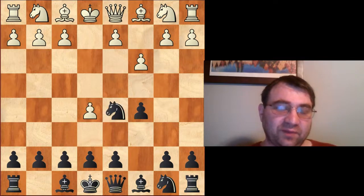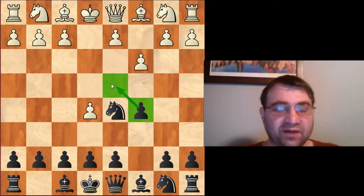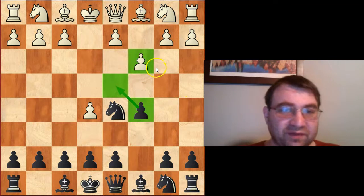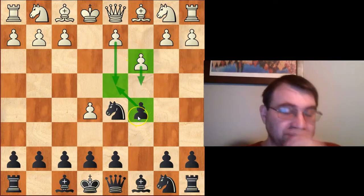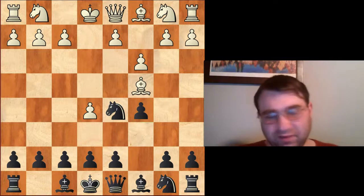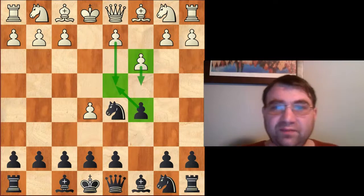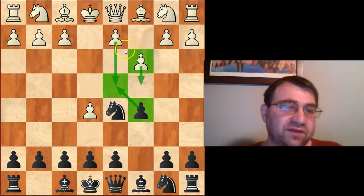You turn it into an Alekhine's Defense: you play Nf6, and after e5 you play Nd5. The whole point is that c5 is a useful move — you're etching out territory and will take on d4 as soon as white goes there — but c3 is not terribly useful because in the Alekhine's, white usually wants to play both d4 and c4, and here he can't do that without losing tempo since he's already played c3. After Nd5, we'll look at bishop c4, but there are many options: d4, Nf3, g3, and others.